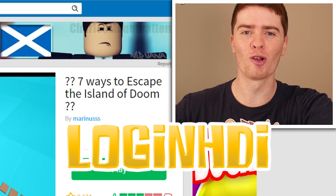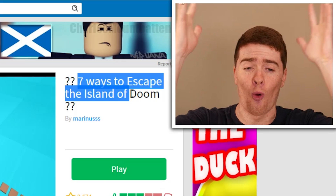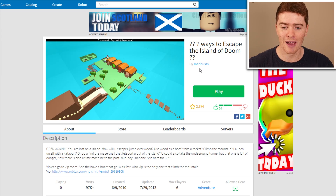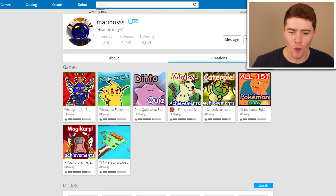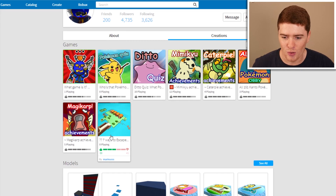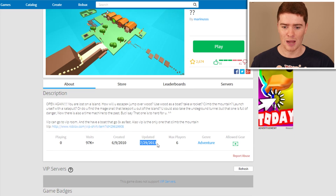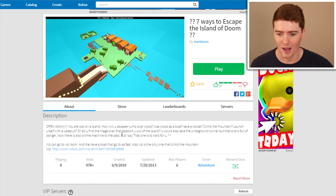Hey guys, it's your boy LognHGI. Welcome back to some more Roblox. I found this game right here: 7 Ways to Escape the Island of Doom. There are 7 different ways to escape — can you find them all? This game is made by Maranus, who also made the Ditto Quiz, Mimikyu Adventures, Canopy Adventures, and the Who's That Pokemon we played the other day. He makes really cool games. This one was made back in 2010 — that's 8 years ago — with the last update in 2013. It's almost at 100,000 plays. Let's give it a go.